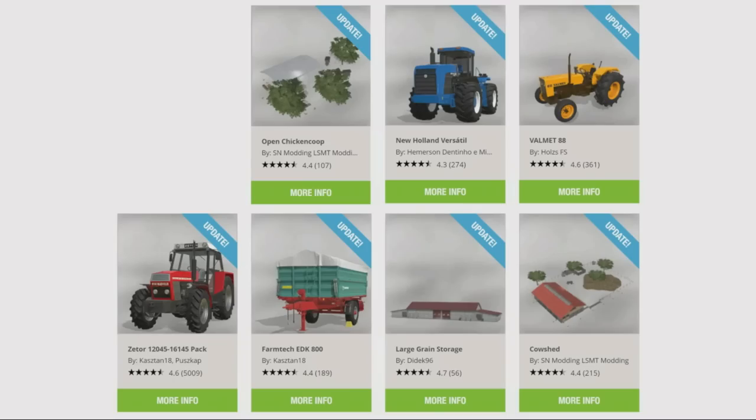The updates are as follows: the Open Chicken Coop by SN Modding LSMT Modding Team, the New Holland Versatile by Hemerson Dentino and Mioto Modding, the Valmet 88 by Holtz FS, the Zetor 120-45-16-145 pack by Kastan18 and Pushcap, the PharmTek EDK800 by Kastan18, the Large Grain Storage by Dydeck96, and the Cow Shed by SN Modding LSMT Modding have all had updates today.